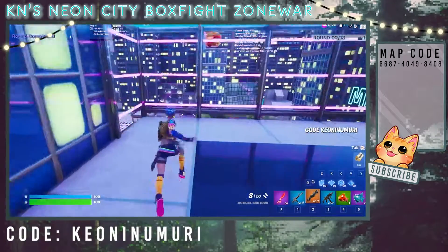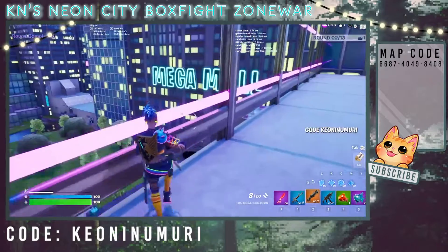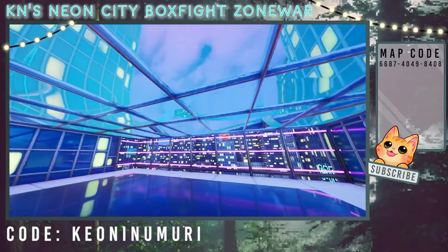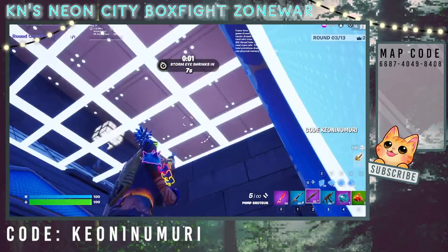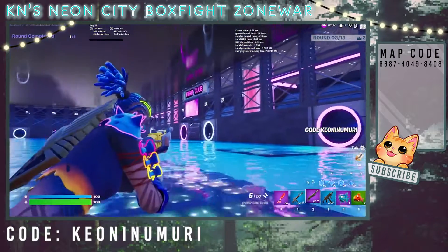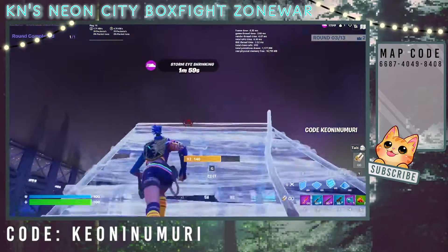Here we can see the city from the rooftop box fight. I had a lot of fun making this map and thinking about how to incorporate the different play areas into one city. Our next area is the Fight Club, a box fight in the sewers. It's bright and fun looking and has people cheering you on, but it can only be accessed via the sewers under the bridge.